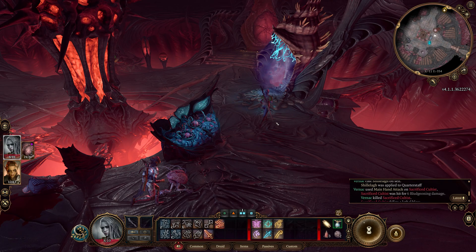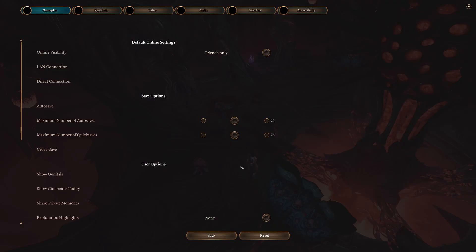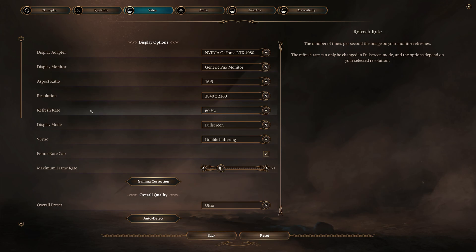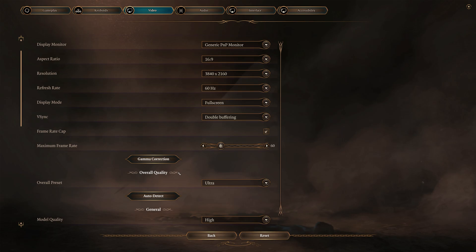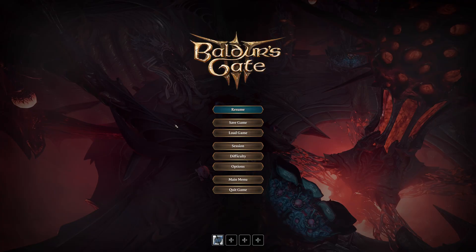We took 2 damage from the acid splash, but we can restore. Let me do a quick save. Something I wanted to check in options — how many quick saves do I have active? 25. Number of autosaves, 25 — that's actually plenty. Also, if anybody was interested, we're running 4K 60Hz on Ultra settings. We're not using any DLSS or anything because we don't need to — everything's running just fine.